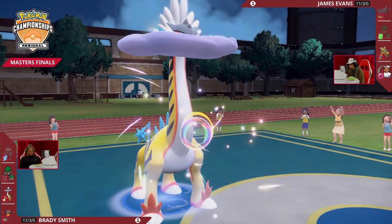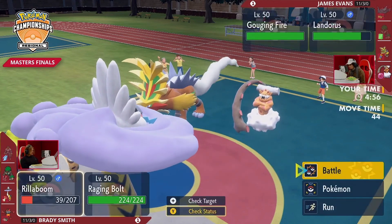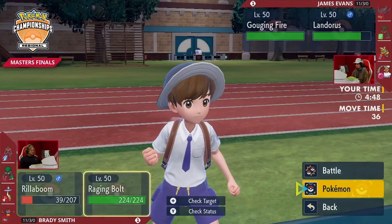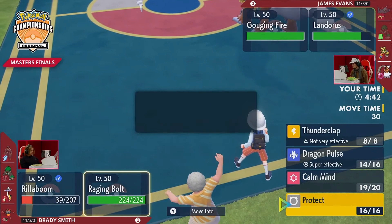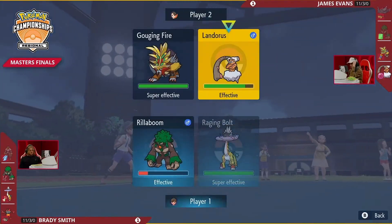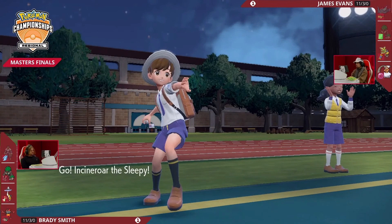No attempt to protect on Landorus. Howl raising just the Attack for Gouging Fire — does nothing for Landorus since it's a special attacker. Landorus will be flinching this turn, and Raging Bolt going for Calm Mind. Brady set himself up well: if James were passive on Gouging Fire, he'd get directly punished. Setting up Raging Bolt is scary — but at least on James's end, this Raging Bolt cannot Terastallize since Urshifu ate the Tera earlier. No Earth Power and Sludge Bomb mind games as long as Landorus is here and able to attack.